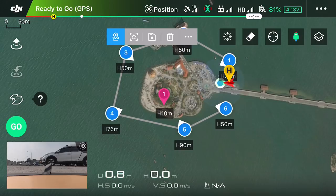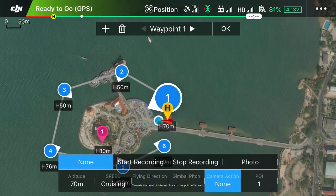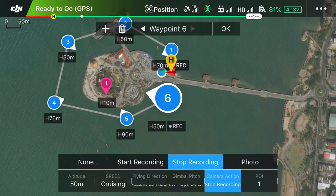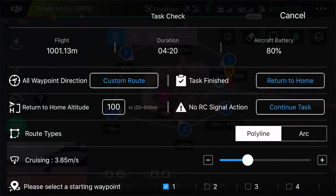One more thing: controlling when recording starts and finishes. Click on the first waypoint, go to camera action, and say 'start recording'. Then go to the final waypoint, camera action, and 'stop recording'. You can also have it take a photo automatically at a POI. For this mission, we'll just start and stop recording. The mission is good to go — check all settings, set the speed to about 5, and start the mission.